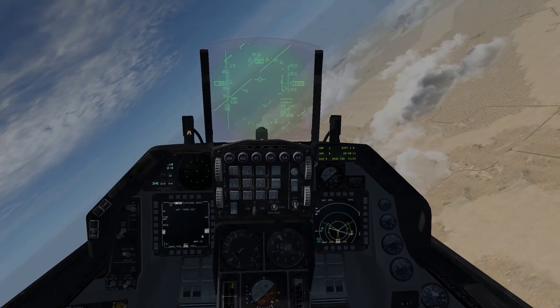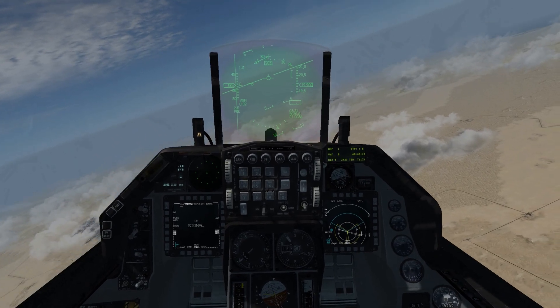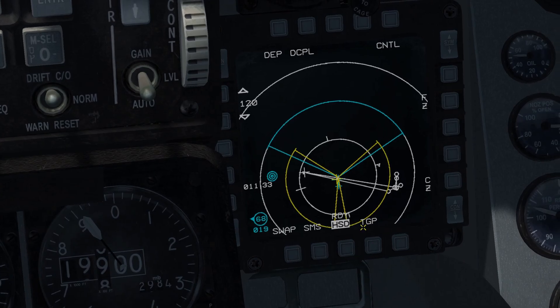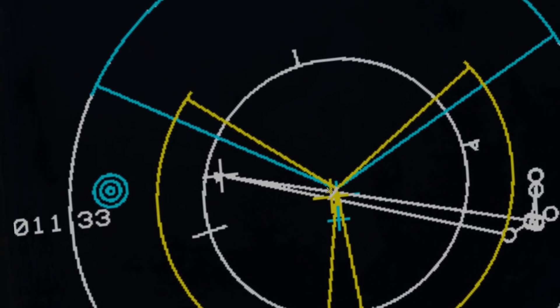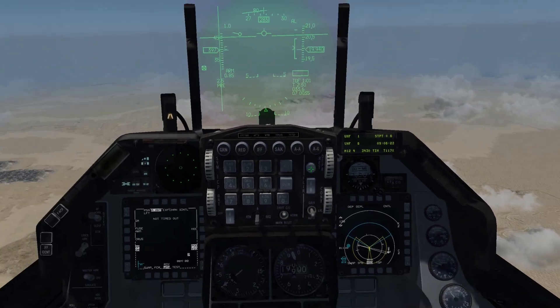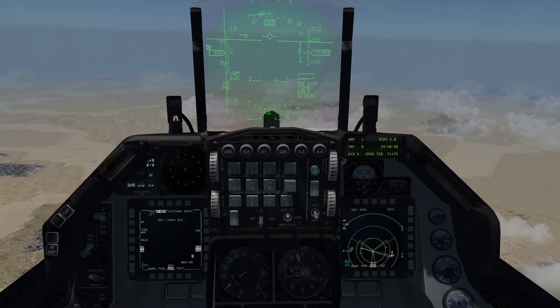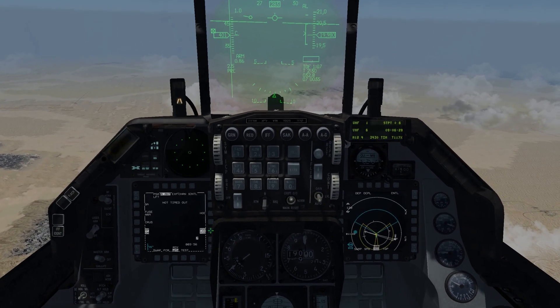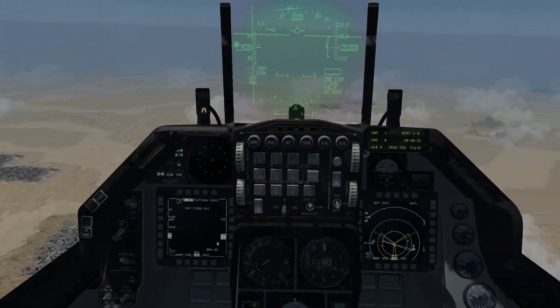We just launched the missile, and it usually takes a minute or two for the missile to get within coverage area. Right here you can see the yellow cross is within the antenna range, which means we have good coverage. Hopefully within a minute, the video pod will wake up and give us the actual video feed from the missile itself.